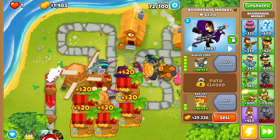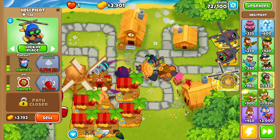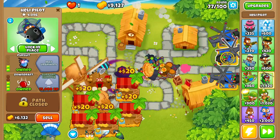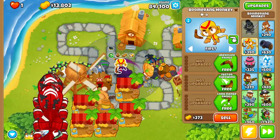Round 71, let's buy the Glaive Lord. Now that we have the Glaive Lord, let's save up enough money to upgrade all of our Heli Pilots up to Downdraft. Round 77, we have all three Heli Pilots upgraded to Downdrafts. Round 82, we're going to buy Permacharge.